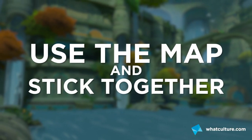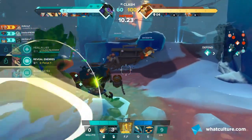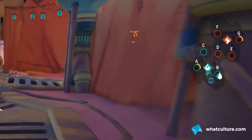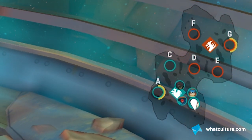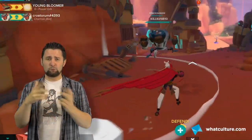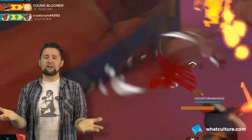Number nine: use the map and, for the love of god, stick together. Gigantic isn't a lone gunman kind of shooter — you can't run ahead and try to take everybody on, you'll just get thwomped. You need to use the map to keep track of where your teammates are, whether they're next to any nodes, and if they're going to trigger any creatures that provide buffs or health restoration. For example, pairing Taito the Swift with Trip the lightning-fast assassin gives devastating melee combos — Taito's whirlwind spin can take out a whole platoon in one go.